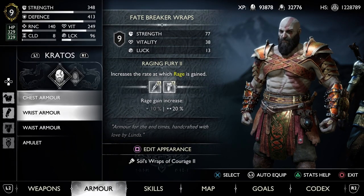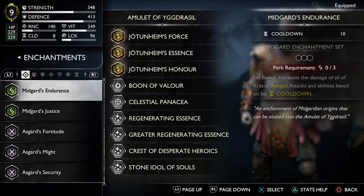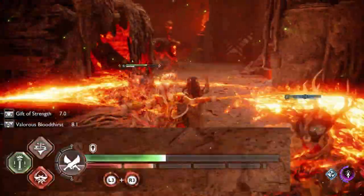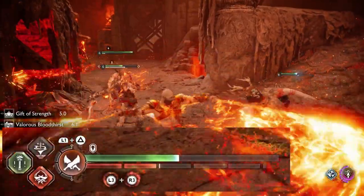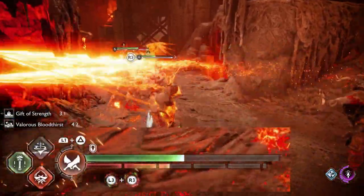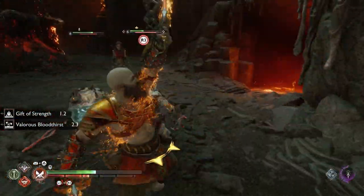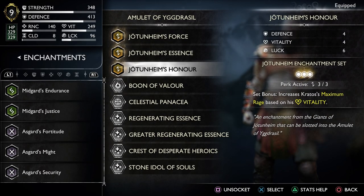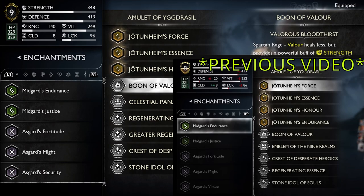The build you're about to see in this video is from a previous video. Basically what this build allows you to do is to heal yourself throughout hitting your opponent and also use your rage bar as a health bar, so you essentially have an extended health bar. I've already broken down the full build in my previous video but I've updated the amulet set.